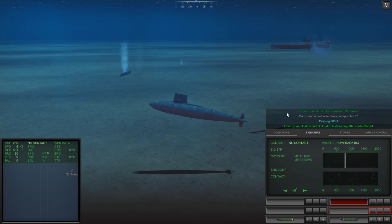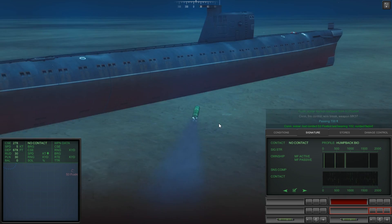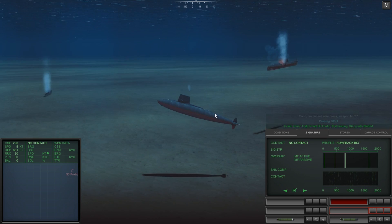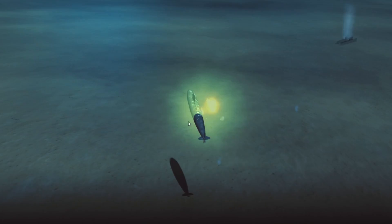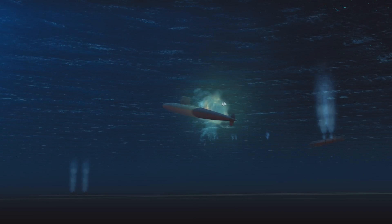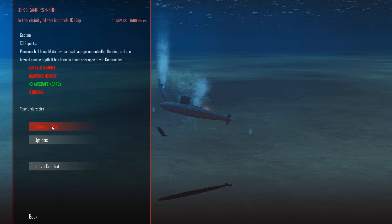It turns on its sonar and listens for where the enemy is. If it picks something up and closes to an estimated 700 yards or so, the torpedo then switches over to active sonar, which I don't believe the Mark 27 had. In its terminal guidance — its final stage — the Mark 37 switches to active sonar, pinging its opponent to guide it in and minimize the risk of a decoy or other trick causing it to miss.